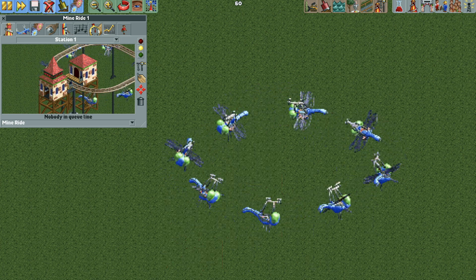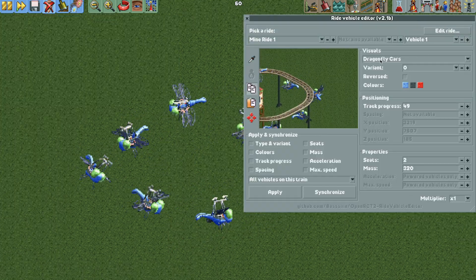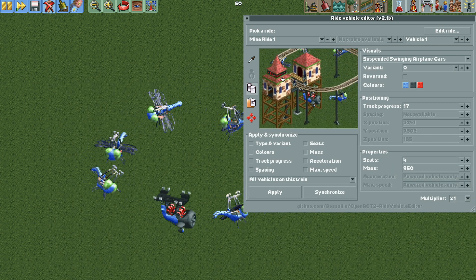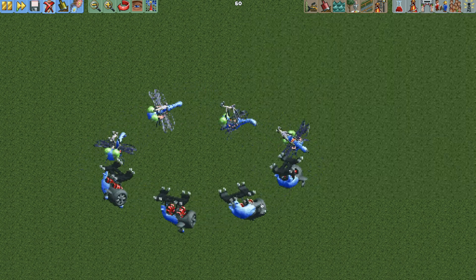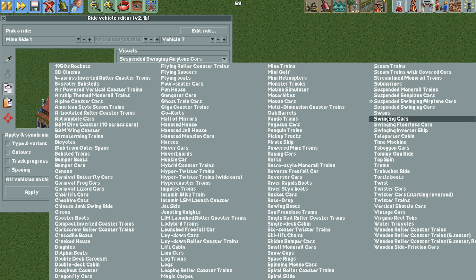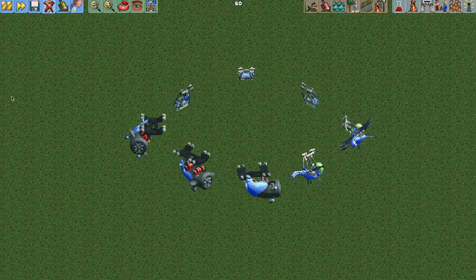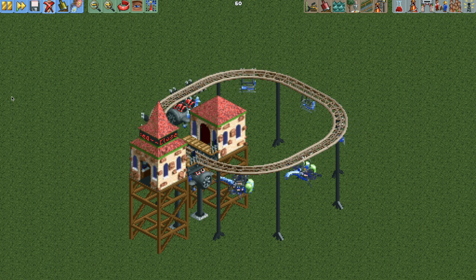I could probably slow down the speed if I wanted — it's really up to your taste. But if you don't have the expansion packs, you can't use the dragon flyer cars. So alternatively, you could use something like the suspended swinging airplane cars — that's an option, and I don't think it looks terrible. You could change the theme of the ride to something else. Here's an example with some of the airplane cars on there. You could also use the swinging cars from the mini suspended coaster. You actually have a number of different vehicles you could use for this ride, and I think they all work pretty well — it just depends what you want the ride to be themed after.